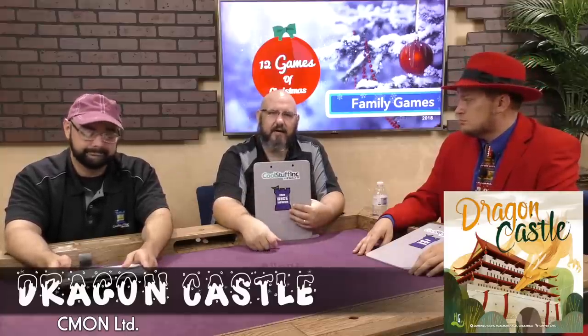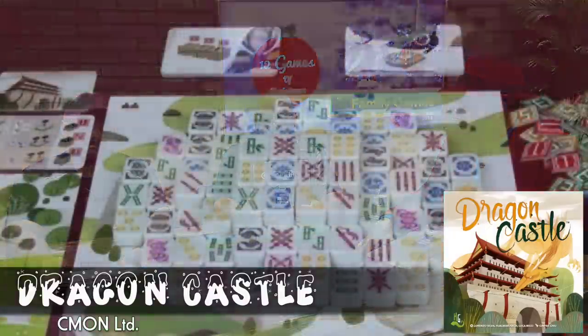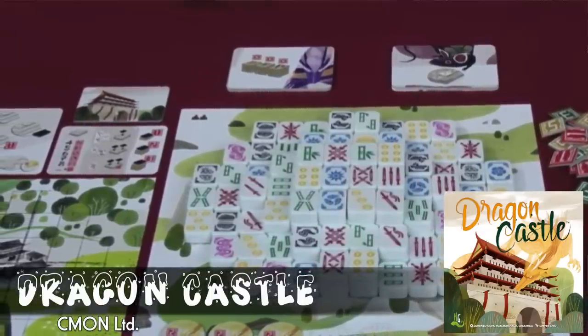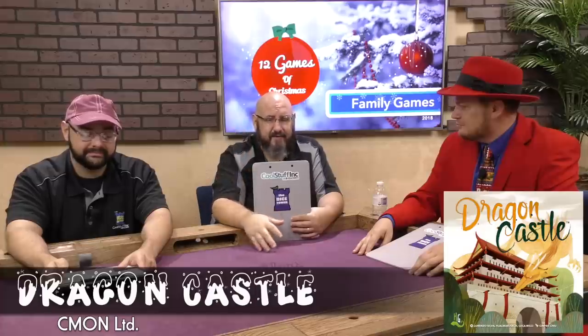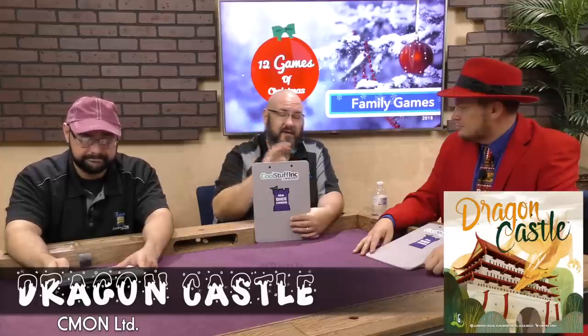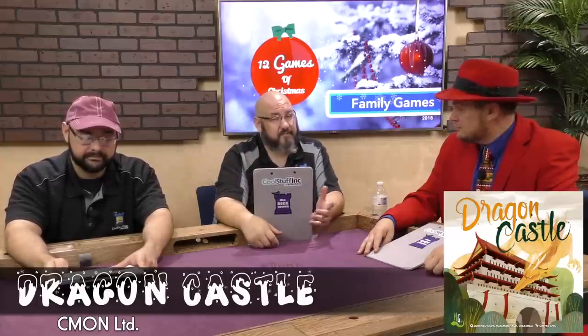My next pick for family game is Dragon Castle — a beautifully produced game with little Mahjong-esque tiles that you set up in different configurations as explained in the rulebook. You're basically trying to collect different sets and get them to turn over so that you can put one of your little roof sections on top, scoring points. It is a very light strategy game — so light it doesn't even fit in the regular strategy category — but it looks great on the board and would make a wonderful present for anybody in your family.